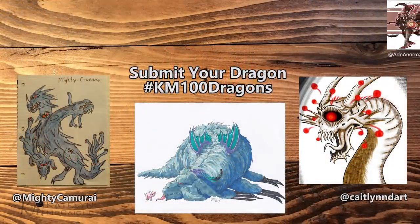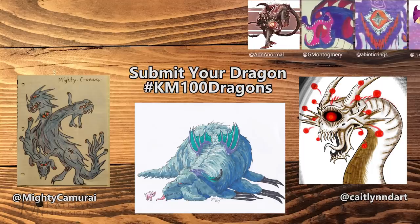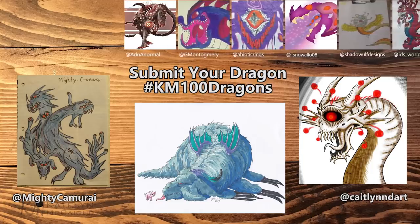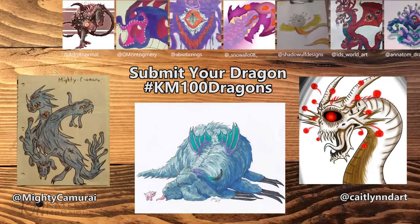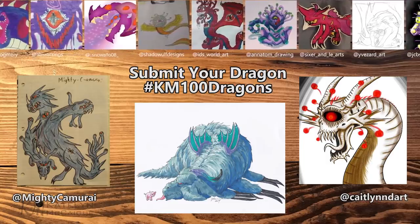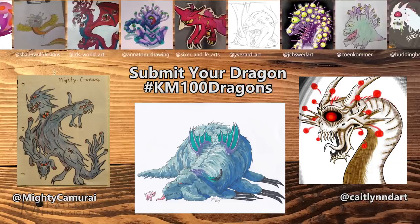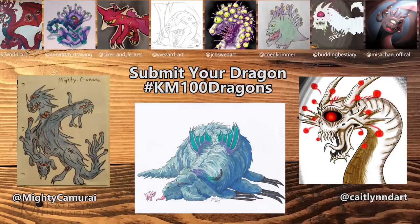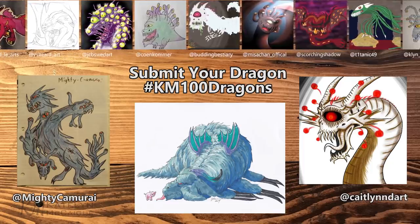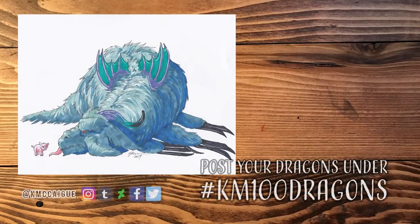Let's look at last week's beholder dragons — you guys went above and beyond and really dug deep into beholder lore! First off, Mighty Camera — I really like that you made yours a multi-headed beholder dragon, and it kind of looks like an old European drawing you'd see in old bibles or scripts. And Caitlin ND Art — I really like that you chose a death tyrant as your inspiration. I love the hollowness of the eye and all the red eyes spinning around; the gold and yellow look so nice together. Great job to everyone — your beholder dragons were amazing!